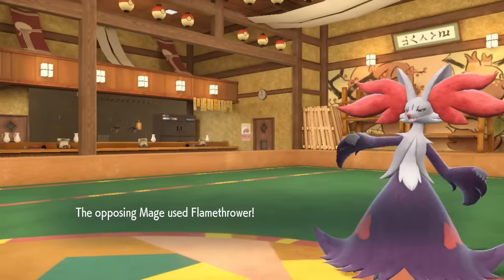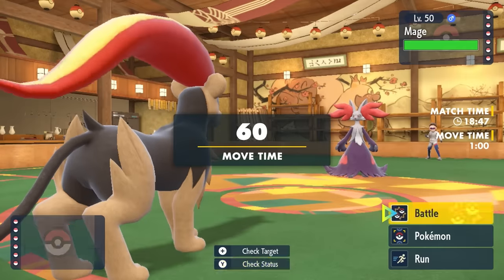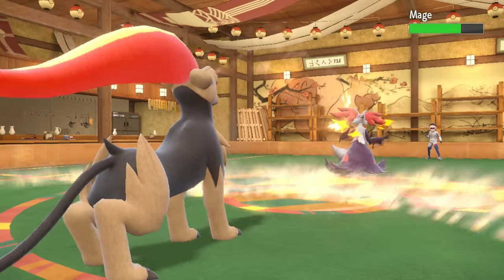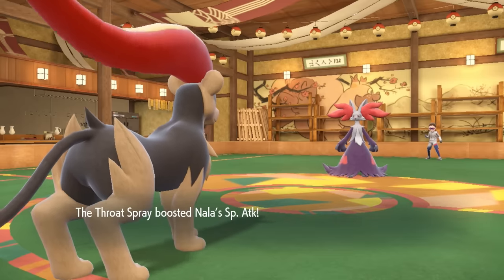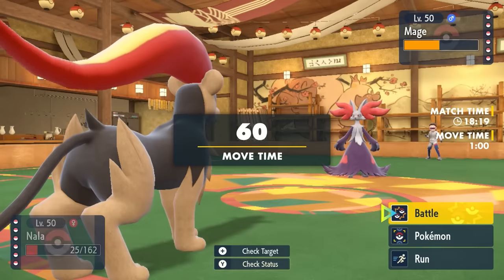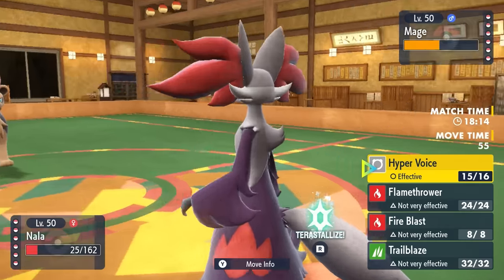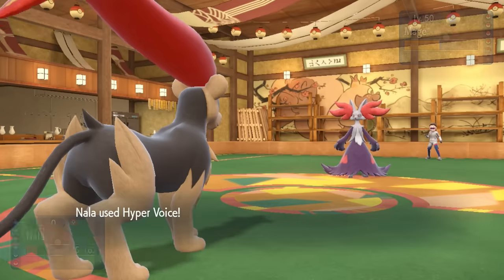Pyroar is actually just a little bit faster than Delphox. I come in on the Flamethrower — it does a lot of damage because Pyroar is built like a paper bag — and go for the Hyper Voice. I know that's not going to quite kill, but I just need some chip. It does over half and activates Throat Spray. They fire off the Psyshock and surprisingly I'm able to live, which is solid because now I am in fact faster, and there's not much that wants to switch into a plus-one boosted STAB Hyper Voice.